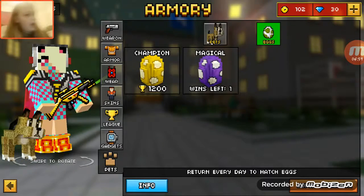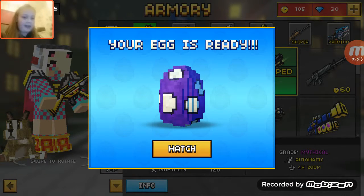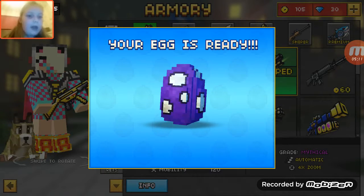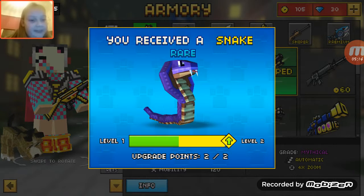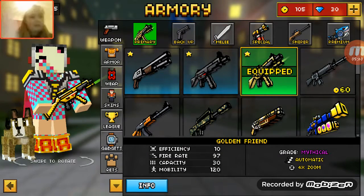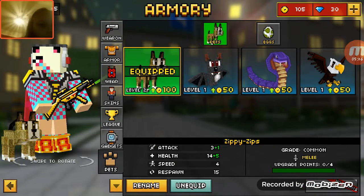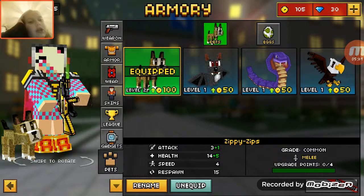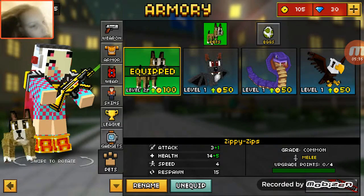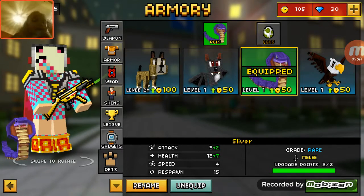I'll come back when I get this one as well. Okay, I'm back - let's hatch this egg. What is it? It's a snake, which is apparently rare. I've already got two snakes! So I've got two snakes, a dog, a bat, and an eagle. My little snakey's name is Slipper.